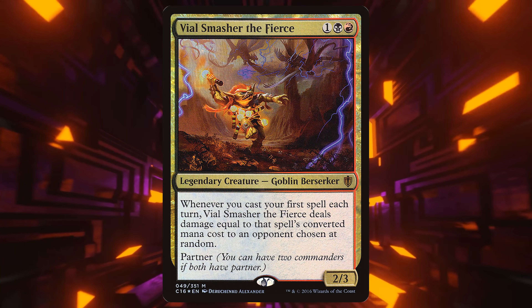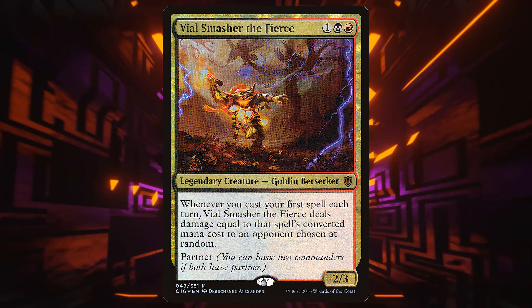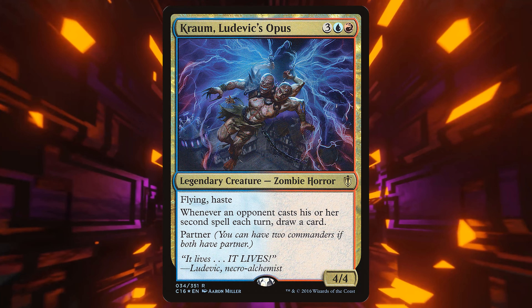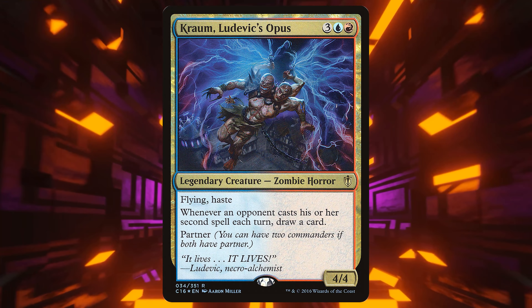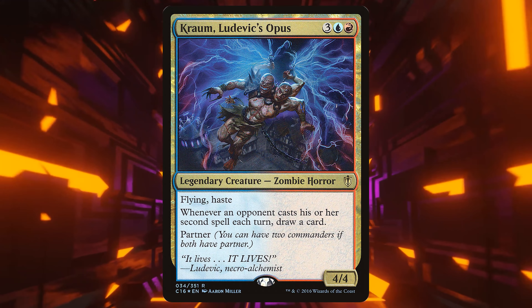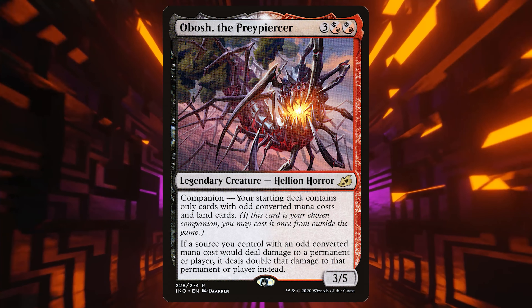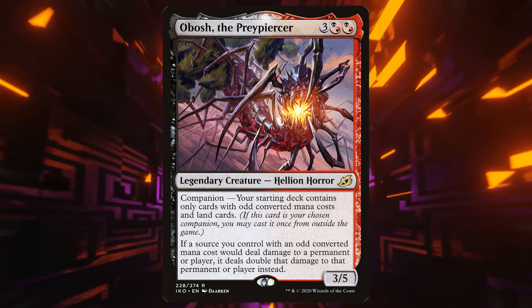First, we need to talk about the Commanders — there are basically three of them. First is Vile Smasher the Fierce: one black red for a 2/3. Whenever you cast your first spell each turn, you deal damage equal to its mana cost to a target opponent chosen at random. The other one is Chrom: three blue-red for a 4/4 flying haste. Whenever an opponent casts their second spell each turn, draw a card. And we have a companion: Obosh the Preypiercer, three and two Rakdos hybrids for a 3/5 — all your odd stuff deals double damage.